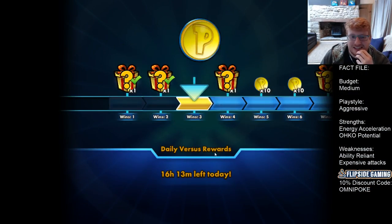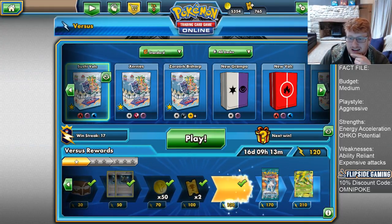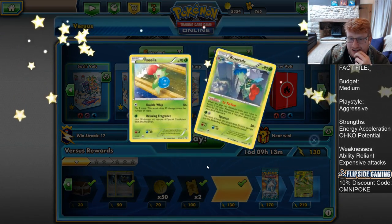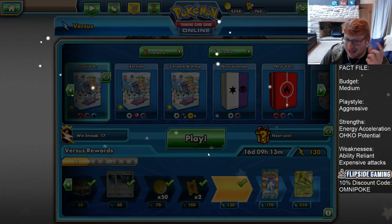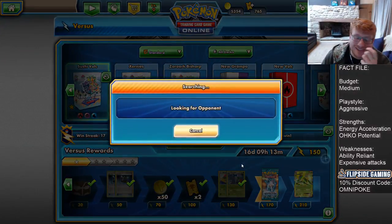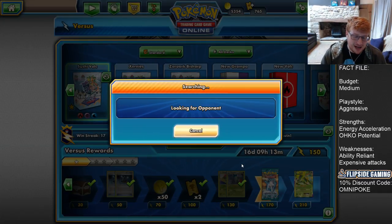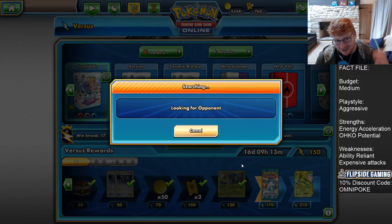I'm really enjoying Vulk. I think it's a very good list. The third Fury Belt is the only thing tilting me — Fury Belt could have won us the game against Gardevoir at one point. There are so many times when the math is fixed by Fury Belt. Answers on a postcard — what slot would you cut? Maybe cut to one Ho-Oh, or go to a one-one Octillery line with a Stretcher and add the third Fury Belt. Still lots to figure out.